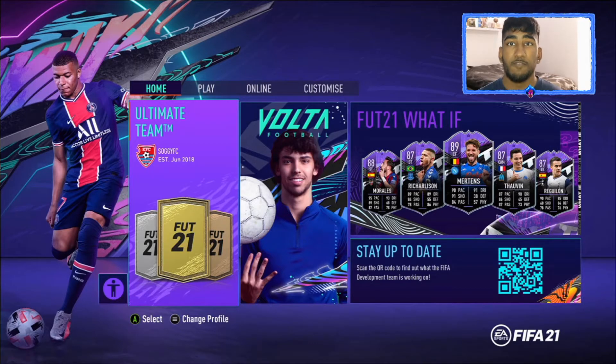The first thing you want to do is have an account that you can log into FIFA. Just log into FIFA like this, as you can see on the screen. On the bottom icons, you will see A for select or X for select, and three lines to change your profile, or the pause button on PlayStation to change your profile. Press this button to change your profile — you need to have a second account for this to work.